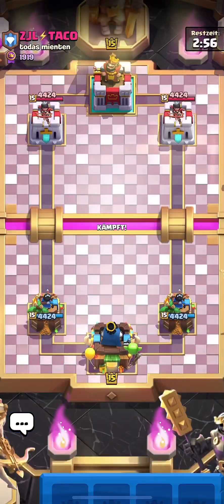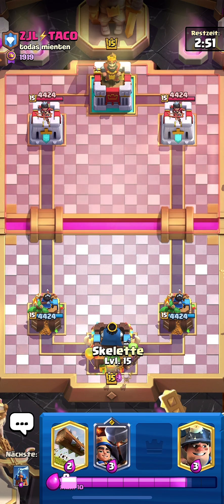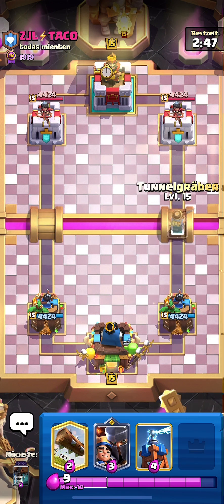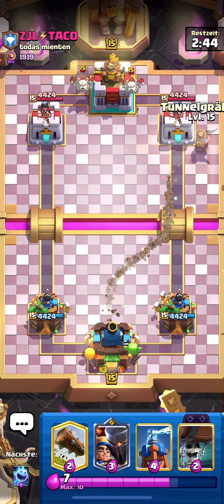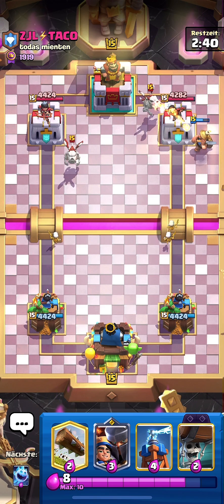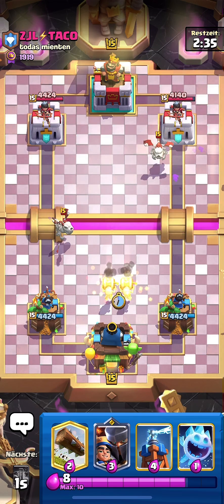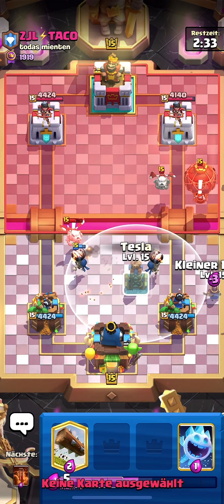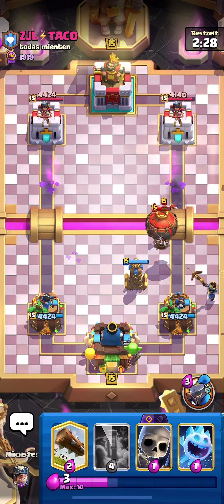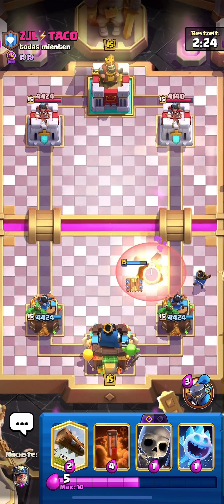I'm on the next game facing ZGL Taco — he has 587th finish in the entire world so he should be a really good player, and he has a Lava banner so he should be a Lava Hound player. I'll go Miner on his tower. He's got Skeleton Dragons, so yes it's Lava Hound. The key question is which version — Lava Loon, Lava Miner, or Lava Clone?